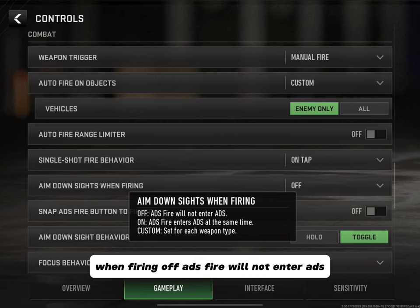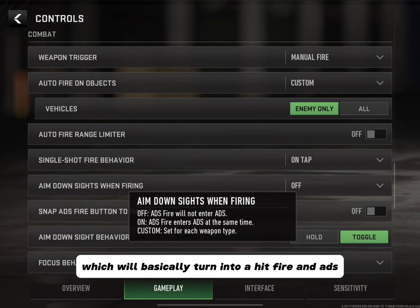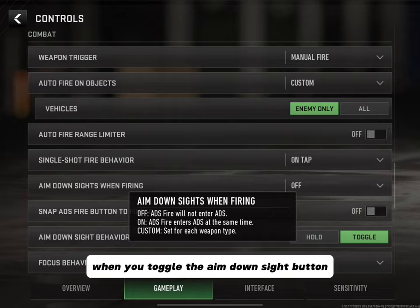Here's another really important one — Aim Down Sight When Firing: Off means ADS fire will not enter ADS; On means ADS fire enters ADS at the same time; Custom lets you set for each weapon type. The best way I can describe this: you can go into your customized HUD, hide the hip fire button, and just use the ADS fire button — which basically turns it into a hip fire that also ADS-es when you toggle the aim down sight button.